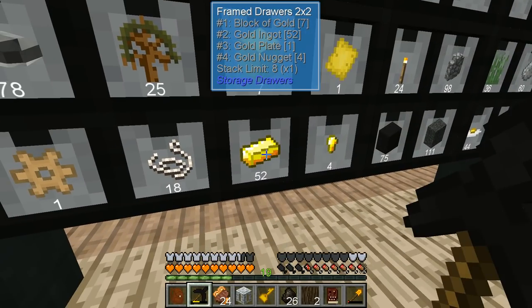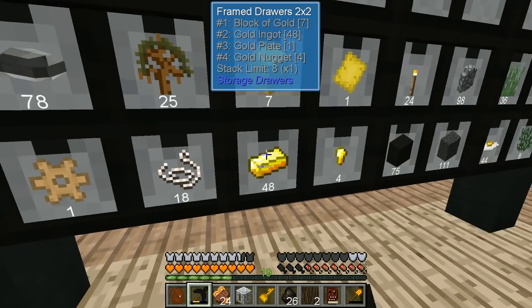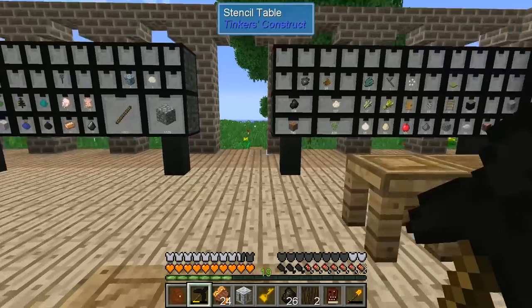We still have some ingots and some nuggets — that's perfect. We have some in our storage system. We're not in as dire straits as I thought. I should put some of this stuff away.